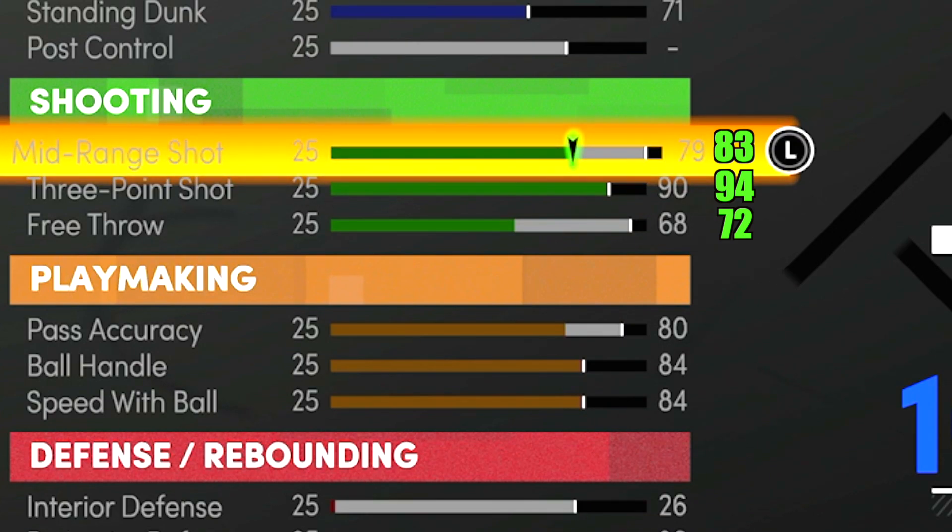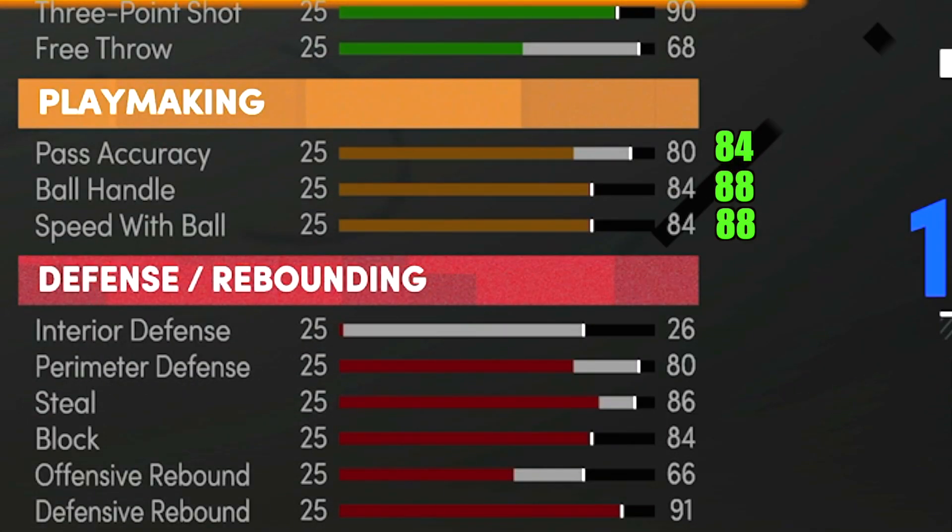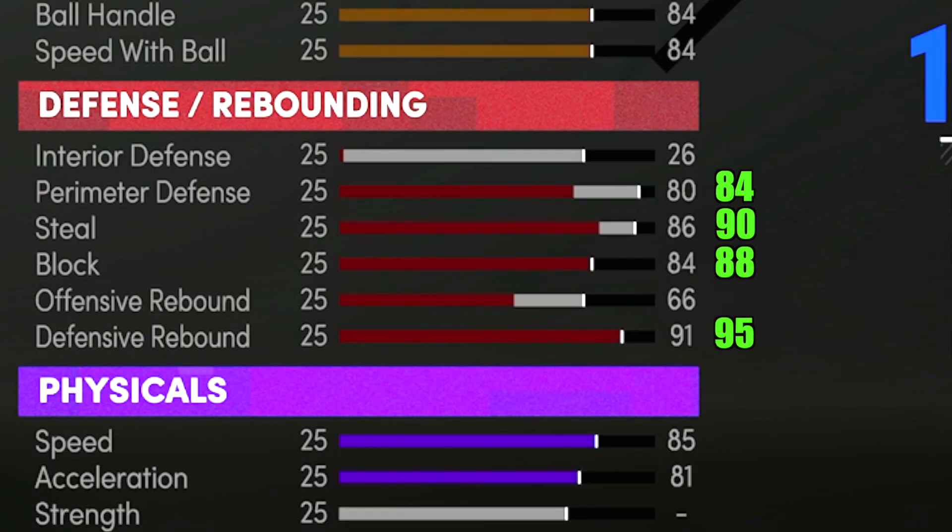72 free throw means you're going to be knocking down all your free throw shots in the rec center. We'll have an 84 pass accuracy, which is huge because my Jordan build finished with a 67 pass accuracy. 88 ball handle, 88 speed with ball out the gate — you're already momentum dribbling, speed bursting, Hall of Fame quick first step into the rim. We have an 84 perimeter defense, still get gold clamps, a 90 steal rating which means you have Pickpocket and Hall of Fame Interceptor, an 88 block rating, and a 95 defensive rebound.